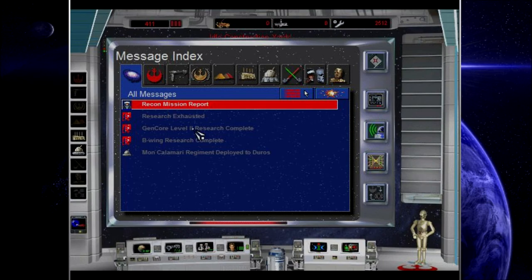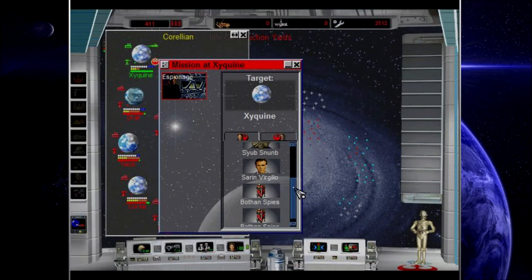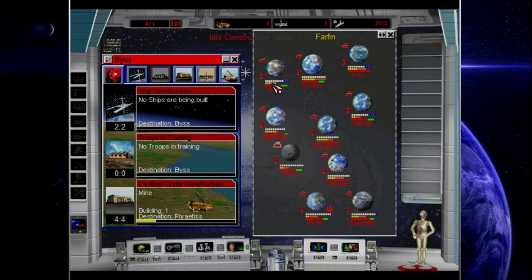Recon mission researched! Gencore Level 2 and B-Wings are researched. B-Wings are great — they have missiles and ion cannons and are like a better version of the Y-Wing. You really want to have A-Wings and B-Wings pretty much everywhere you go from this point on in the game, so we're probably going to do exactly that.